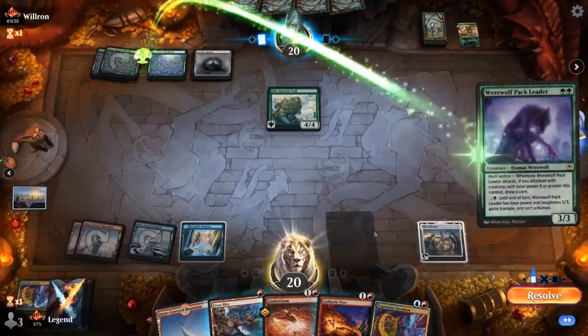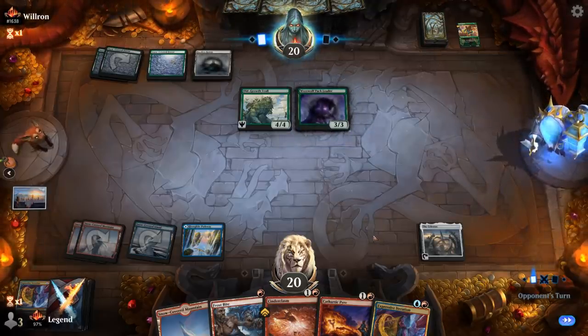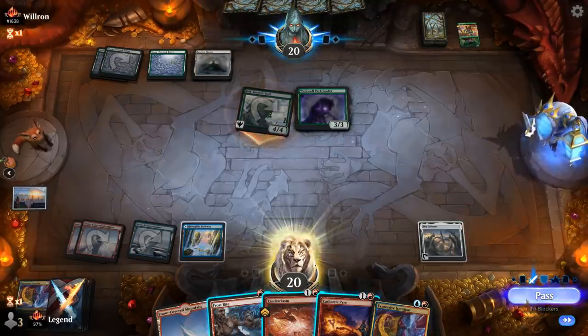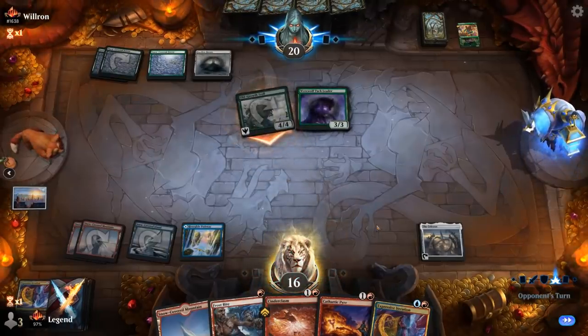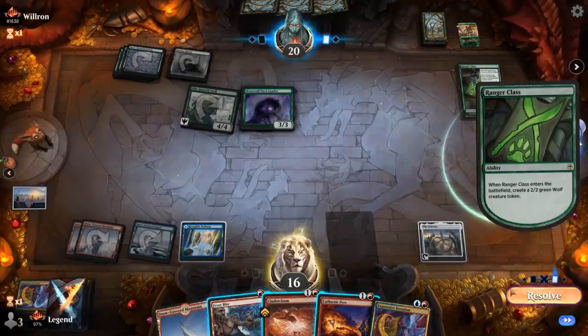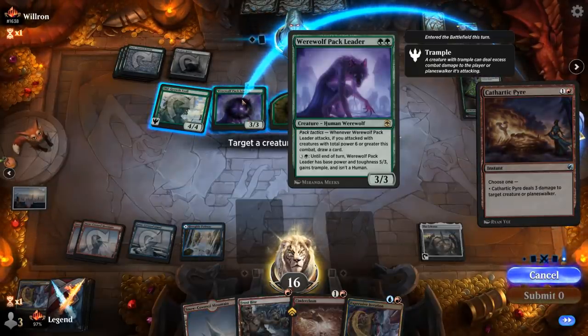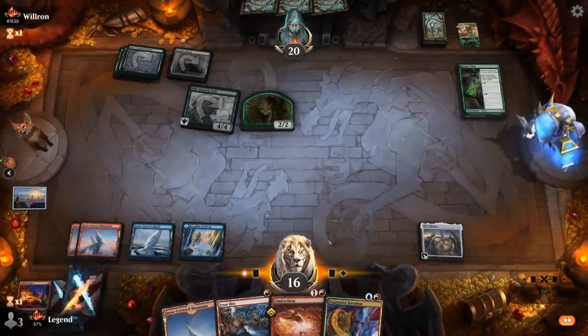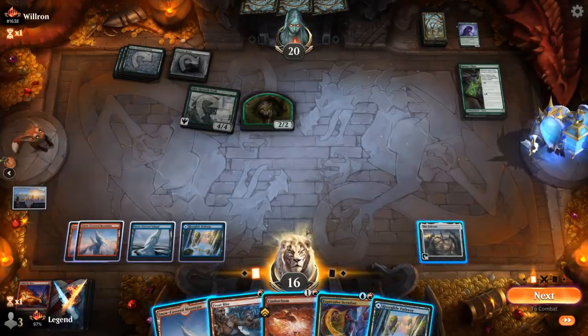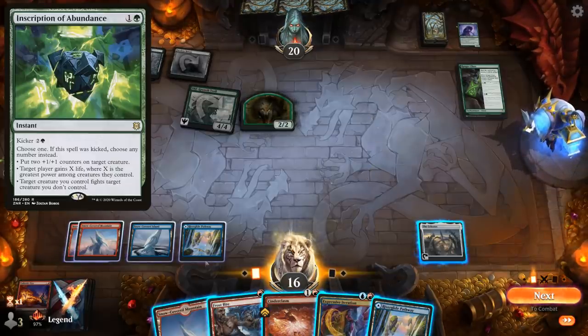Faceless Haven makes an appearance — important that I can Frostbite that, or Pyre also works. Werewolf Pack Leader resolves. Troll hits for four. Opponent taps out for Ranger-Class, which dies to kicked Cinderclasm. I'll probably Pyre the Pack Leader. It would be annoying if they can put a counter on Faceless Haven, because then three damage at instant speed no longer answers it. I could do this all at instant speed, though there's risk of Inscription or Snakeskin Veil putting counters on stuff, so it's still safer to main phase.